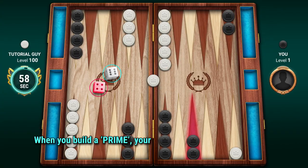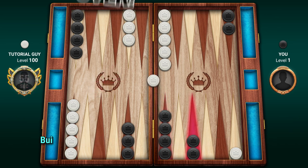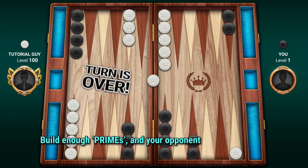When you build a prime, your opponent can't land on the spot. Build enough primes and your opponent might be blocked.